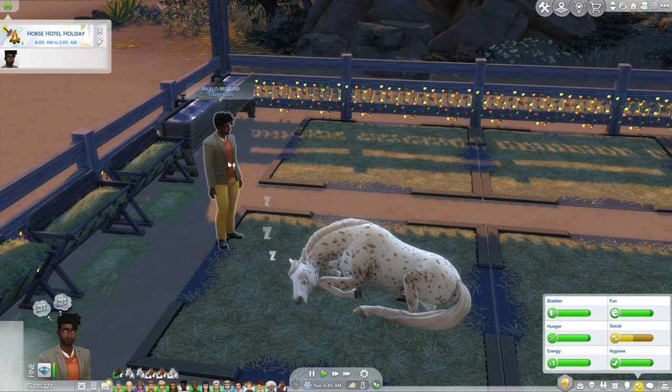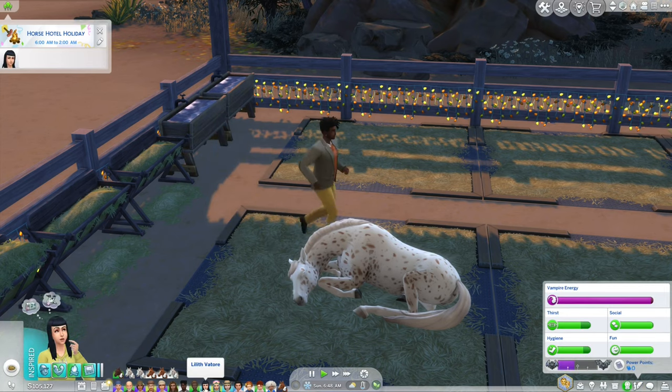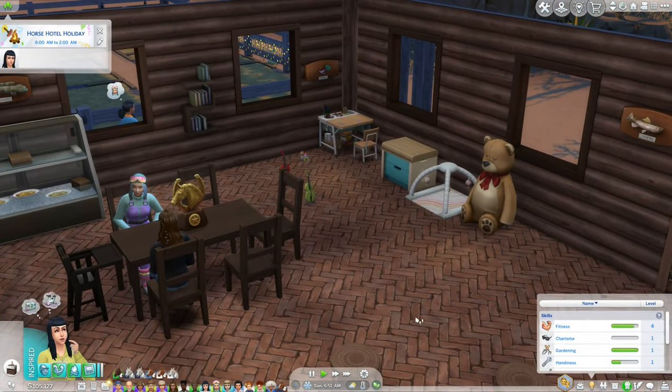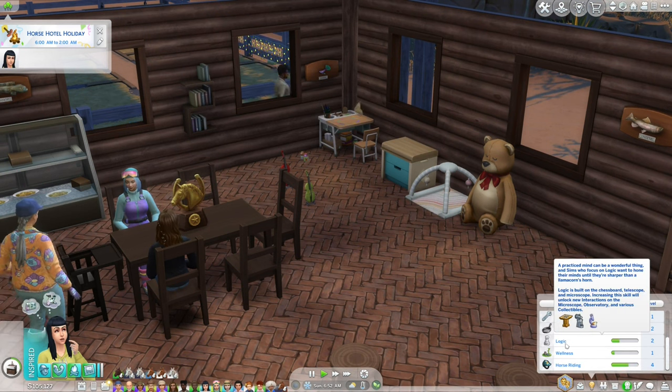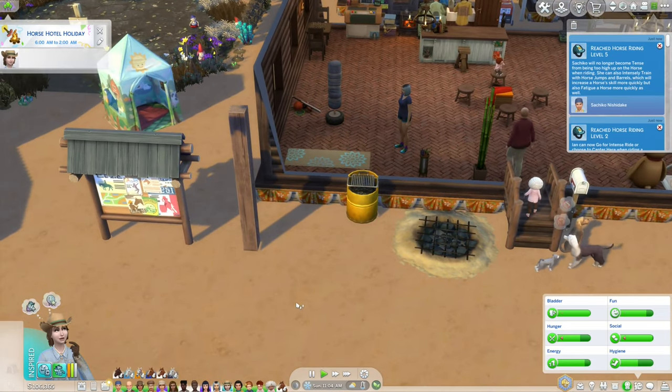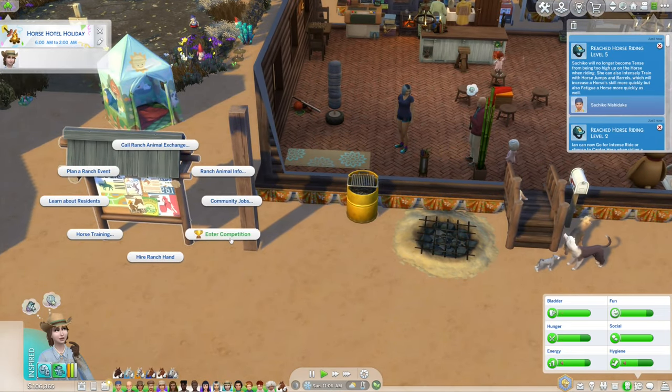Our newest resident is Angelo Moreland. I think Lilith might be going home soon because she's actually pretty close to horse riding level 5. Kiko has reached horse riding level 5, so that means she will be going home.